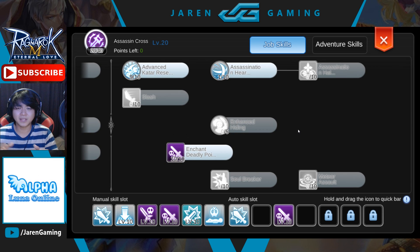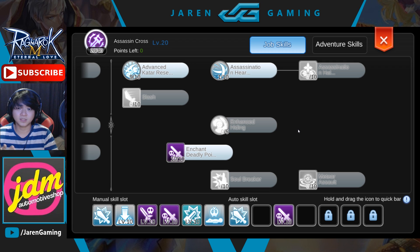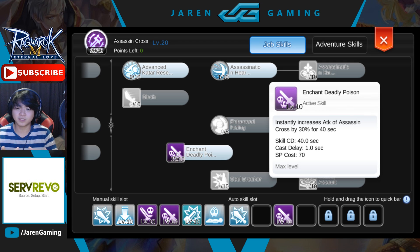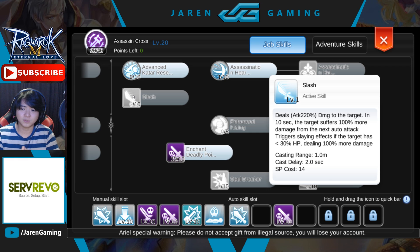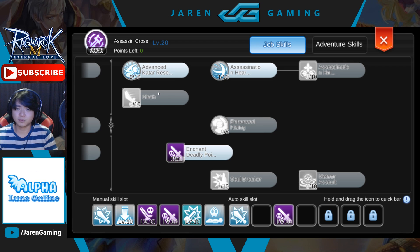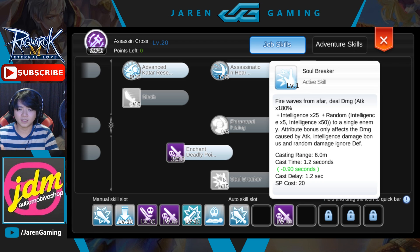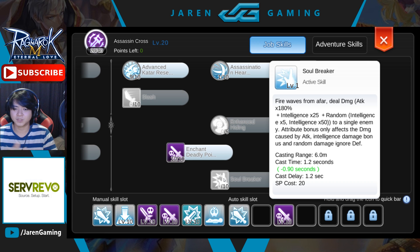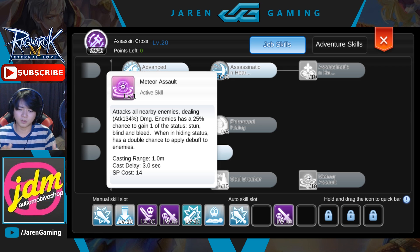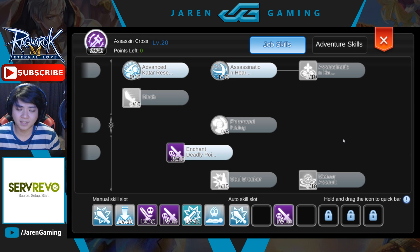For the assassin cross tree, dagger builds don't have many options since most skills favor katars. I would suggest going 100% for enchant deadly poison, which gives you 30% more attack. Slash can amplify your next attack for more damage on normal attacks, so dagger users can use slash as well. Soulbreaker I didn't include since I don't have much experience with it. Meteor Assault is mostly for PvP and doesn't help much for PvE, where you'll rely on sonic blow, auto attacks, or slash.